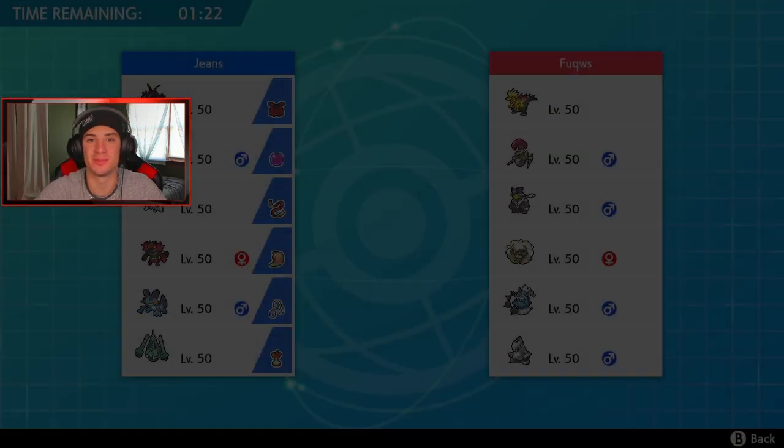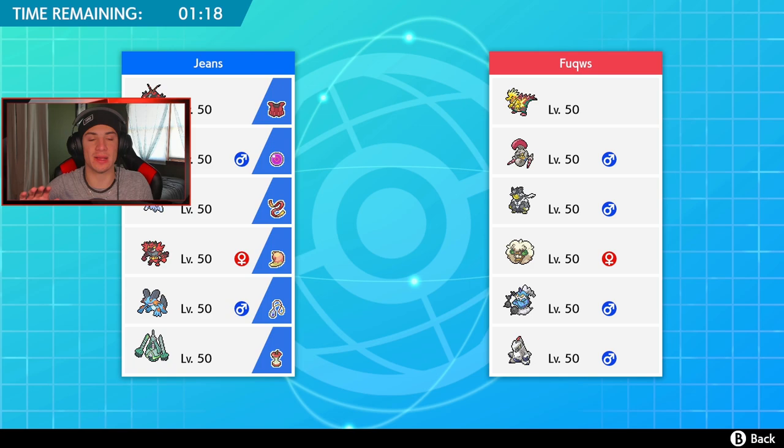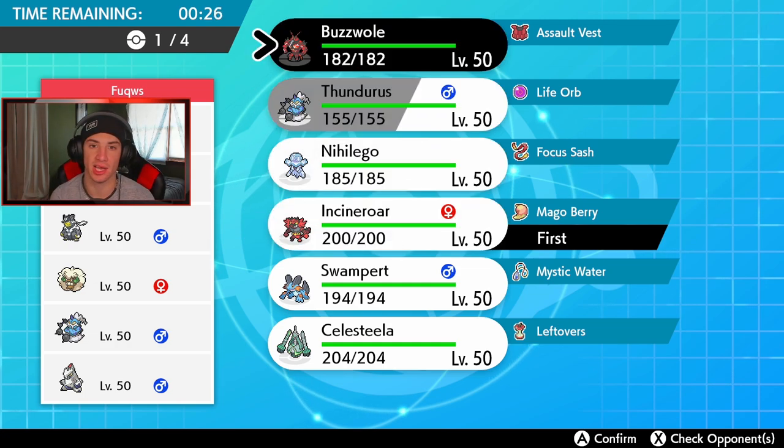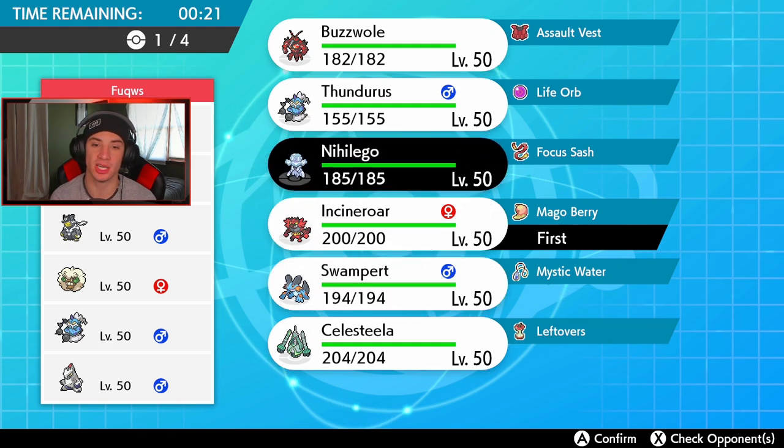I'm at 12,500 on the ranking ladder right now and I just got paired up against a rank 241 player — how does that make sense? He's 12,000 more ranks ahead of me. Looks like Jeans is gonna have to give him a smacking for the online gaming community. His team looks very scary: Dracolich, Excadrill, Urshifu, tailwind setter with Whimsicott, Thundurus, and Rillaboom — probably Weakness Policy throughout. I kind of want to lead a Fake Out user.